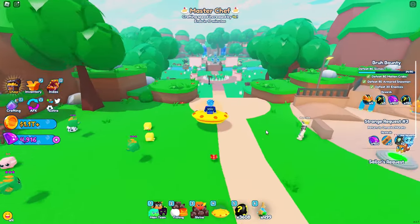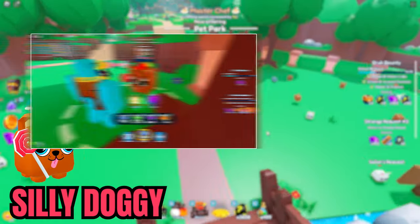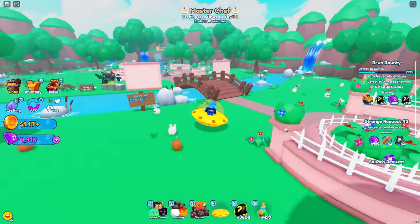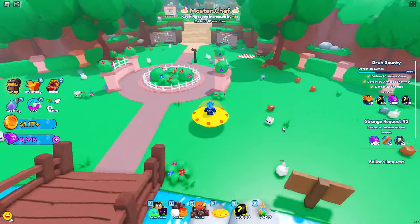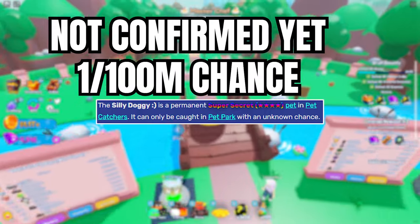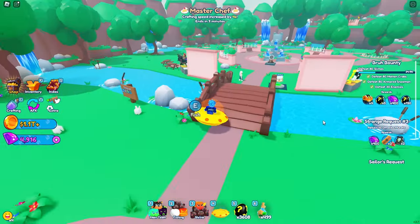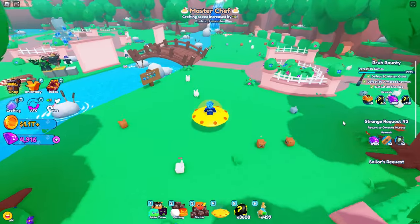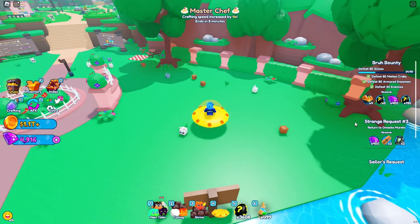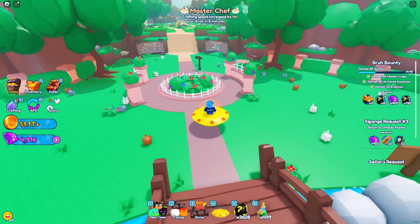There are only two Super Secret Pets in the game right now. The first one is in Pet Park, and that is the Silly Doggy. You cannot get it by hatching — you actually have to wait for it to spawn in Pet Park, which is a 1 in 100 million chance. A lot of people have said it's 1 in 100 million, but there are no actual chances on the wiki and it hasn't been confirmed by any of the devs, so it could even be rarer. The only chance you have of getting the Silly Doggy is from Pet Park and Pet Park only.